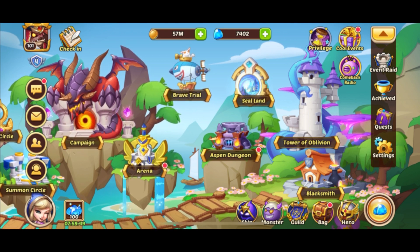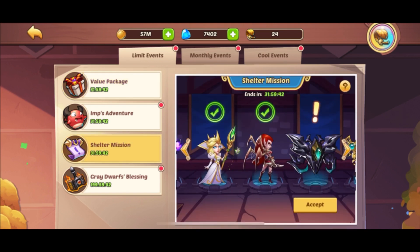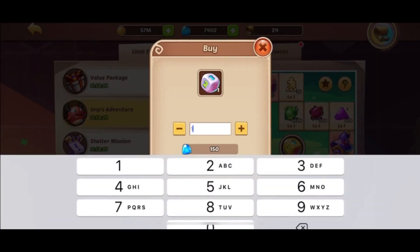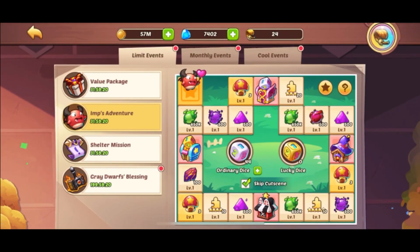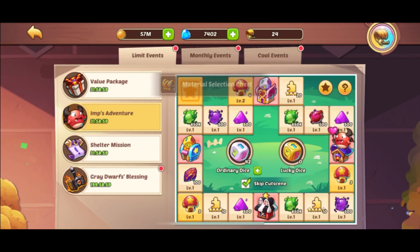I'm going to purchase all the dice for the Imps Adventure on each account for this video. On each account I've already completed Shelter, so we still have one day left of the event meaning we'll get another four dice. Each account will be starting at 44 dice. It's good to get the huts leveled up as quickly as possible — what you want to roll is either a four or a five; the five gives you the wishing hut with that extra dice.